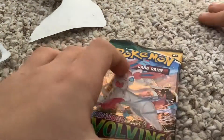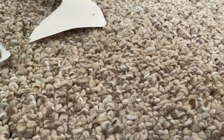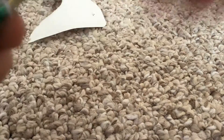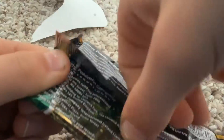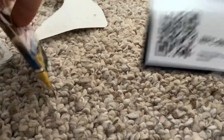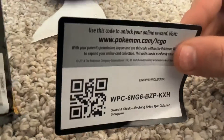So here we go, let's open up the pack. It's hard to open. We're trying to get to the other side. There's the code card again.